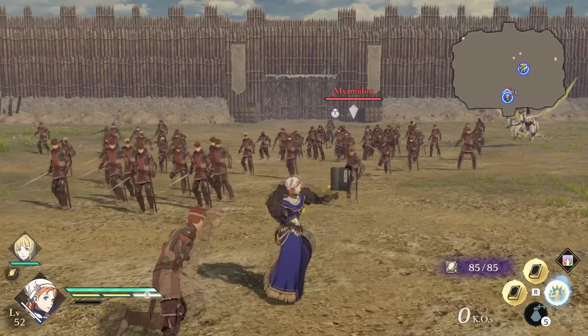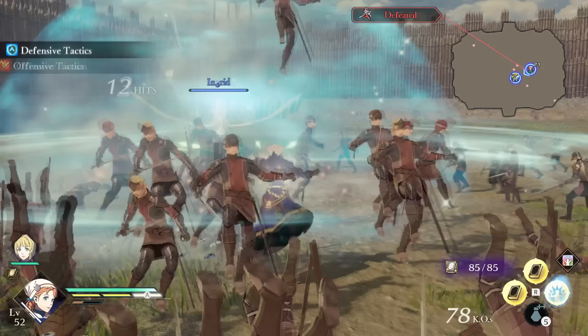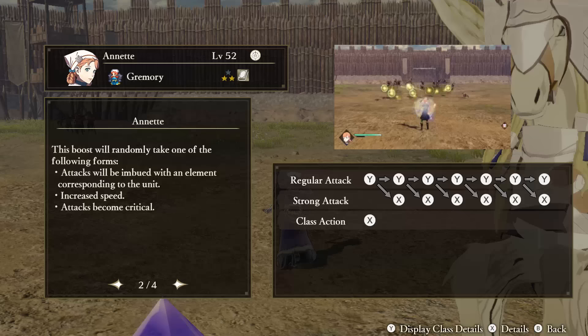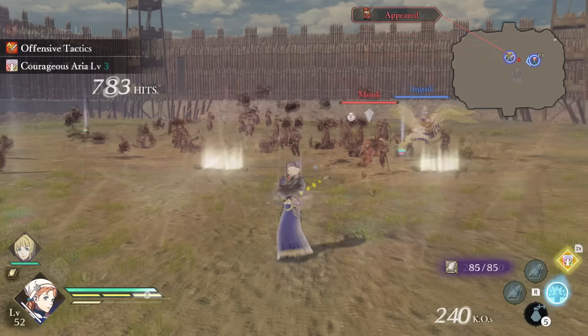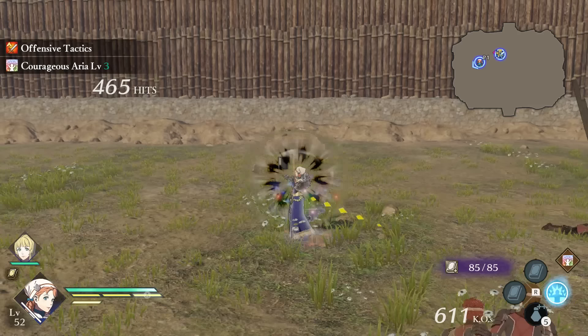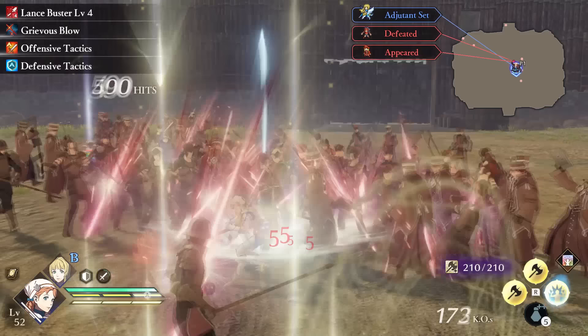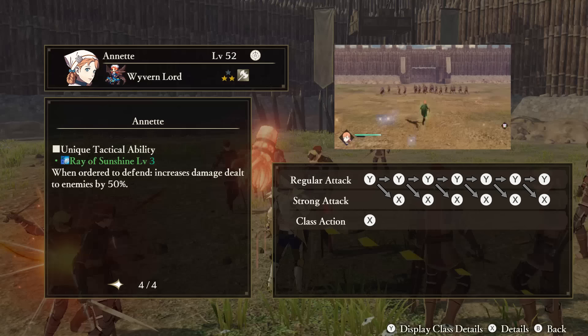Annette — Unique Action: Courageous Aria. Attacking fills up Annette's Unique Action gauge, and when it is full, you can use the Unique Action button to sing a song that temporarily boosts yourself and your nearby allies. The boost given out is random — there are three options: (1) imbues your attacks with elemental damage corresponding to that unit (Annette always gets wind), (2) increases your speed, or (3) your attacks all become critical. You can tell which one you get by the color that flashes on Annette: green means elemental attack damage, whitish/clear is increased speed with speed marks around her body, and yellow means critical hits with a yellow power glow. Support Ability: Overachiever. If you defeat a certain number of enemies with a single warrior special, Annette's damage to enemies will increase. Tactical Ability: Ray of Sunshine. When ordered to defend, Annette's damage increases.